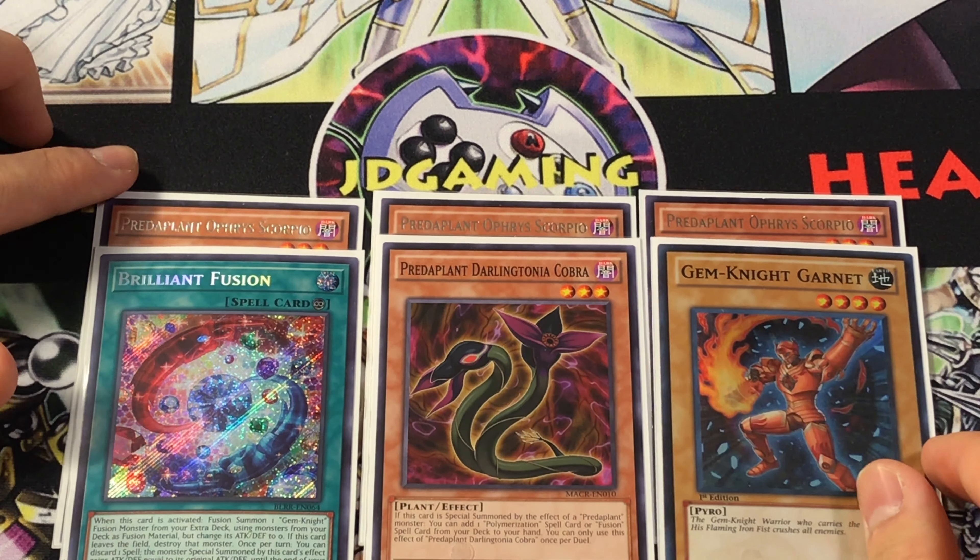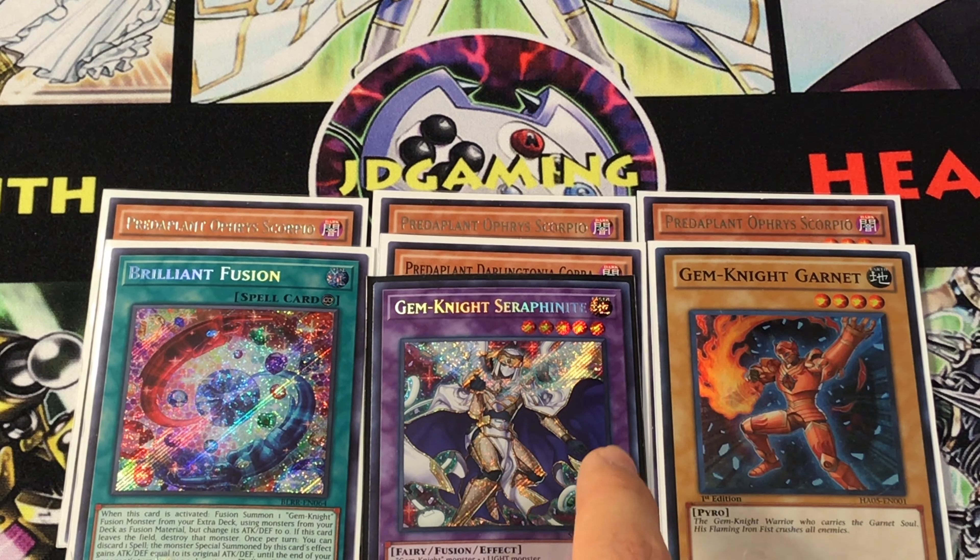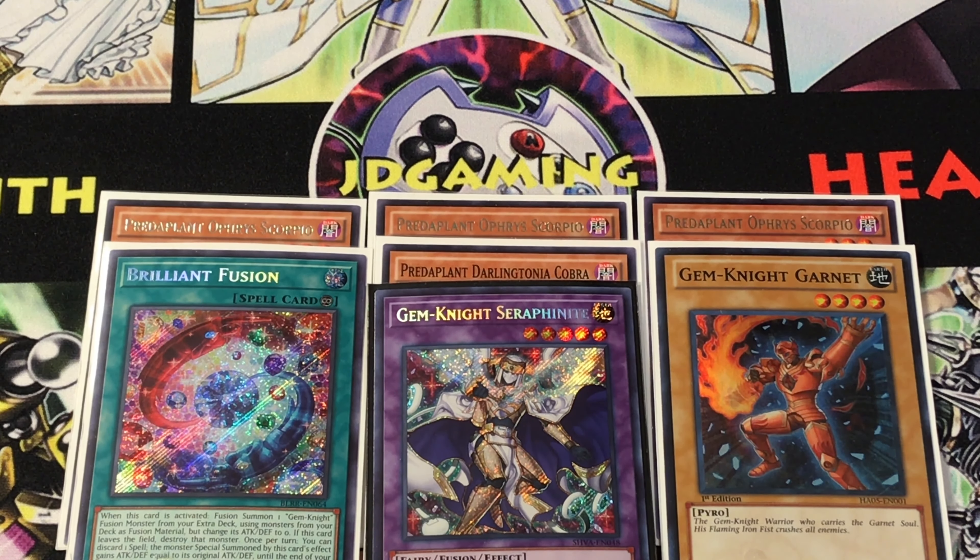We're using Predaplant Ophir Scorpio to bring out our one Darlingtonia Cobra, which lets us fetch our one copy of Brilliant Fusion and one Gem Knight Garnet. Originally I wasn't playing this plant engine, but it's because of Boralode's Savage Dragon that I really wanted it. Brilliant Fusion lets us go for Gem Knight Seraph Knight, giving us an additional Normal Summon as long as we haven't already used Imduk. Do note that since Seraph Knight says you gain one additional Normal Summon — as opposed to Double Summon saying you get two — it unfortunately does interact with Imduk in a way that you can't use both.